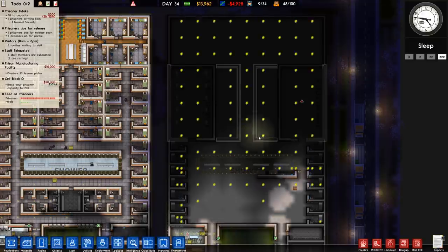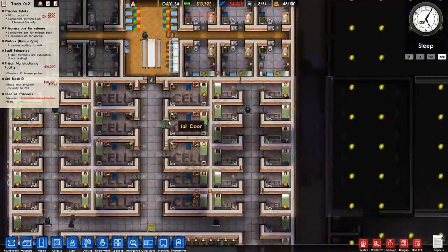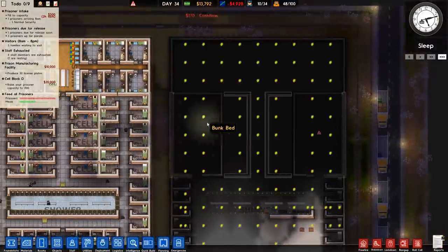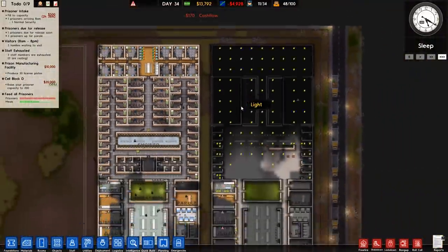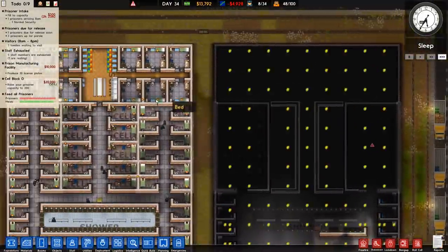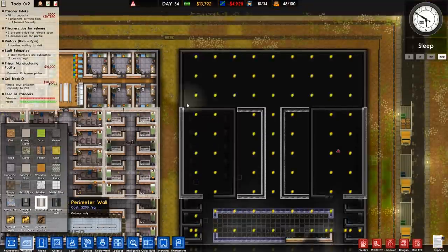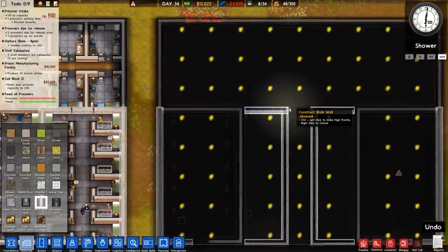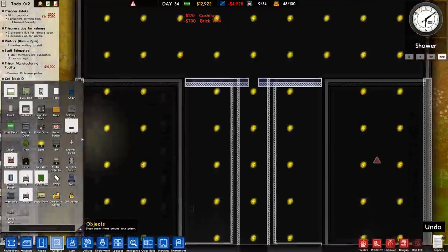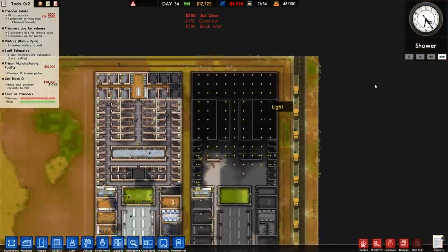The big difference between this wing and the other in terms of construction is that it's not finished. We also haven't got any family cells at the top, so I think we should build at least part of the nursery and a couple of family cells. Let's build right at the back here, place in two extra bits of wall, go over to the jail door and shove that right in the center, and then do the cloning as well.